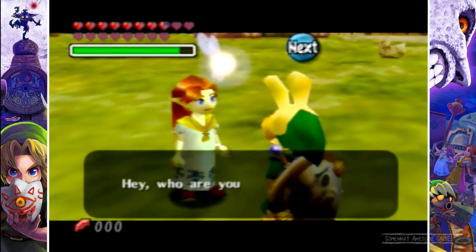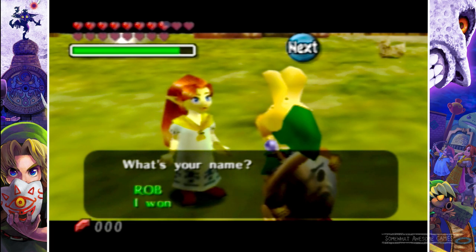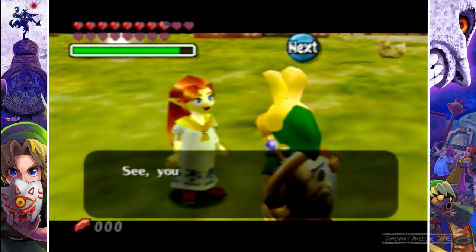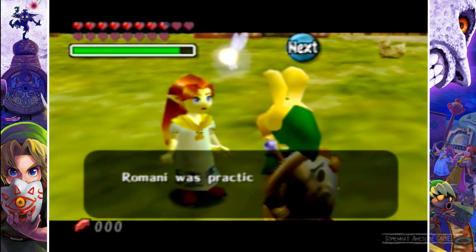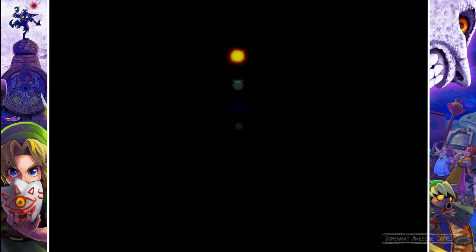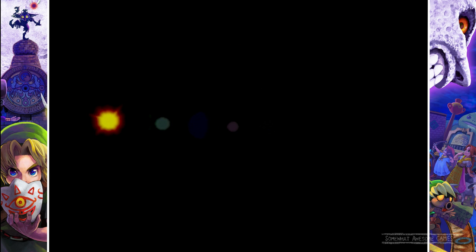Romani introduces herself — she was given the same name as the ranch. She calls me Grasshopper because I'm wearing green clothes and patter about when I walk. Romani was practicing for tonight: they are coming. They come at night, every year when the carnival approaches. Look at them flying around in their little beam of light — they look Scottish. A whole lot of them come down, and then they come to the barn. Maybe move your cows.